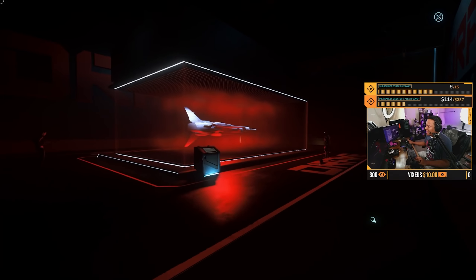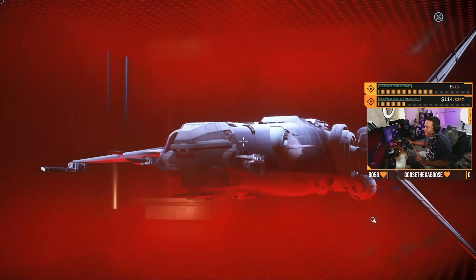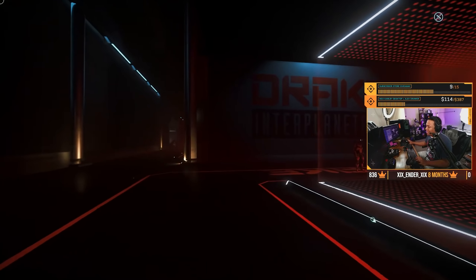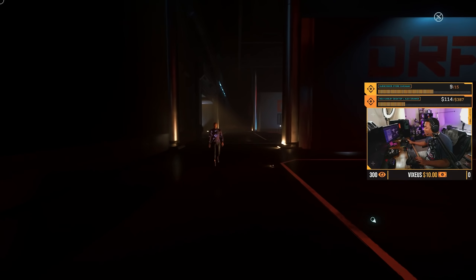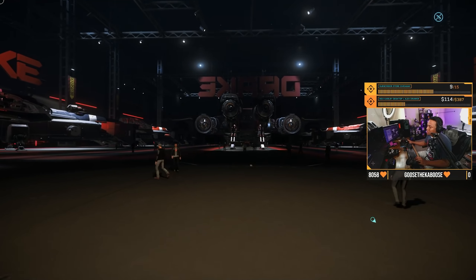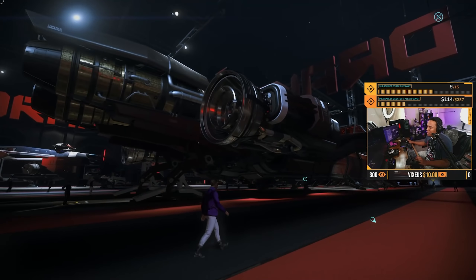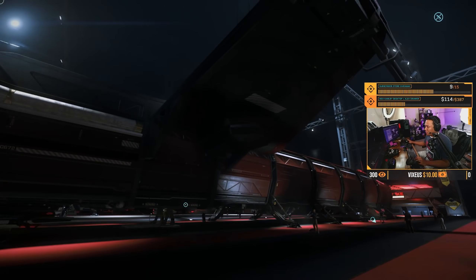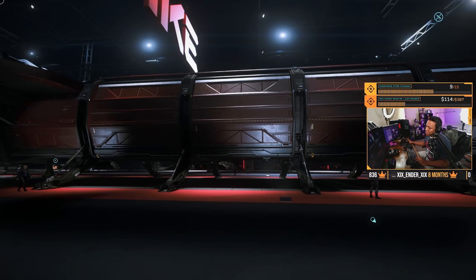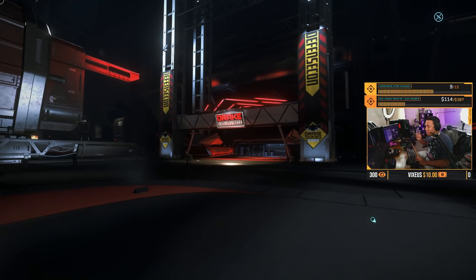We've got everybody's favorite flyable JPEG, the Drake Herald — the data runner ship. What really intrigued me is that you can actually physically move data, which is pretty crazy. One of the aspects of data running is you'll actually pick up physical items — I guess it's safer that way so it can't be hacked or intercepted. This ship is only maneuverable in one direction; it's literally like flying a brick. Huge engines — it's just a rocket with a cockpit attached. Typical Drake stuff.